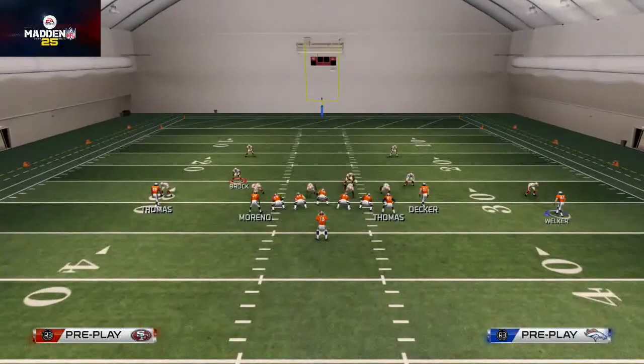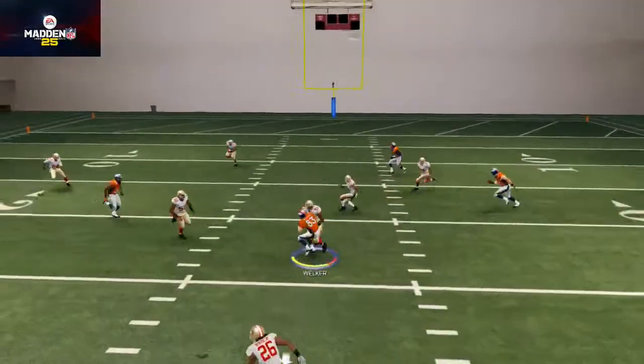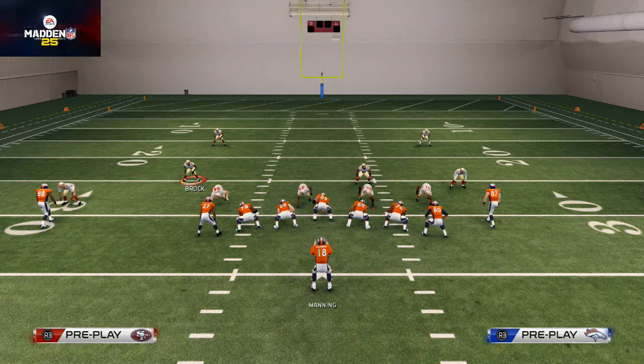Another way to beat heavy blitzing defenses is by putting Welker on a slant route — slant routes are effective coming across the middle when they're blitzing. With all hot routes, we're able to make a money play — something that beats man and zone and every coverage in the game. That's how you do it from hot routes. If this video helped, consider leaving a like or subscribing. We give out free schemes and tips every week and put out the most content in the Madden community — see you tomorrow with another Madden 25 tip.